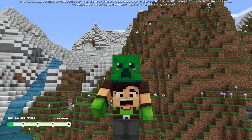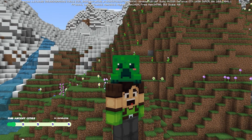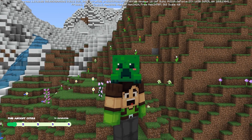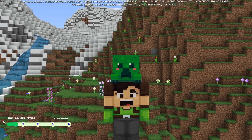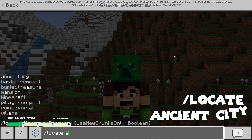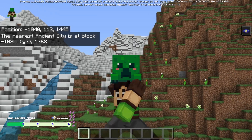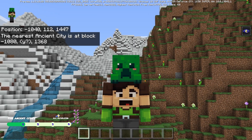The first and simplest way to find an Ancient City is only if you have cheats on or are in creative mode, in which you can use the slash locate command. All you have to do is press slash, then write 'locate', then 'ancient_city', and press enter. As you can see, the coordinates appear on our screen in the top left.